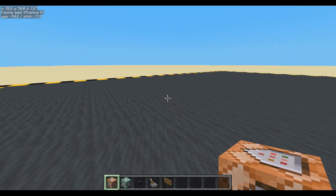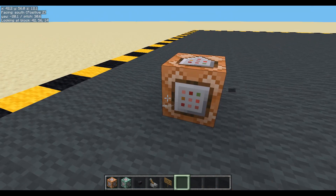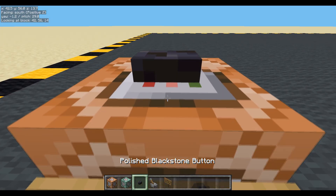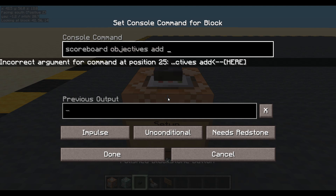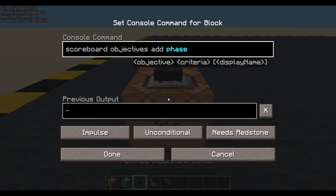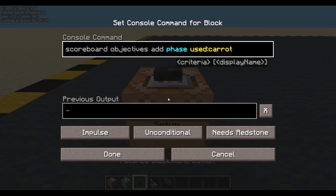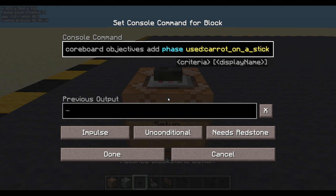The first thing we're going to need is a scoreboard objective, as we so often do. Let's pop one down here - this will be my setup. And pop a button on top. We'll have scoreboard objectives add. What should we call this? We'll call it 'phase', then it'll be of type 'used carrot_on_a_stick'. Good old carrot on a stick.